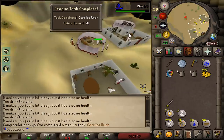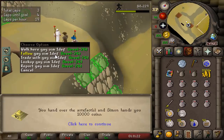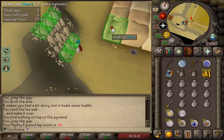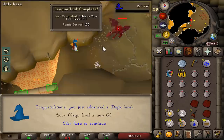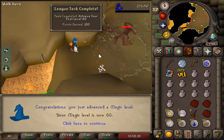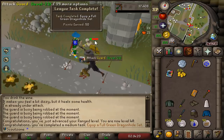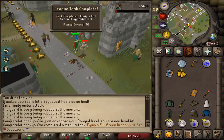That's 50 points for casting Ice Rush. Gay Ultimate Iron Man 1 defense is the first person I've seen in the desert - 4 hours of being here all alone, that's the first guy I see. That's 100 points for 60 magic. And that's another 50 points for wearing full green dragonhide.